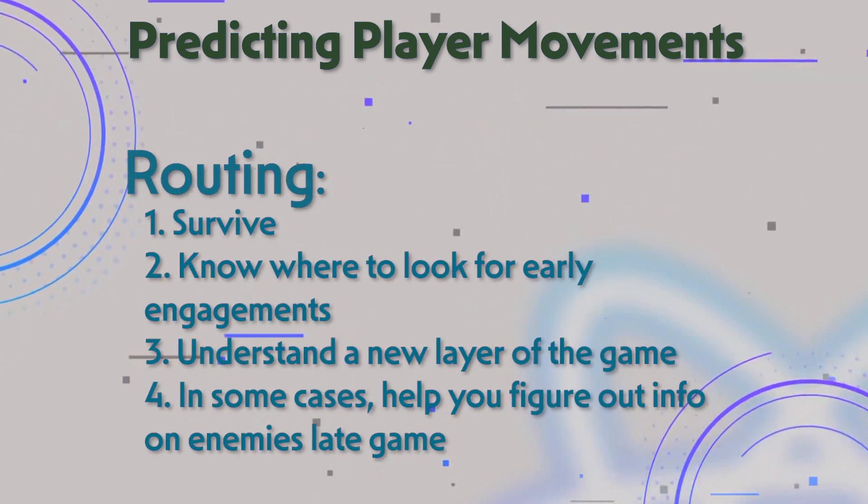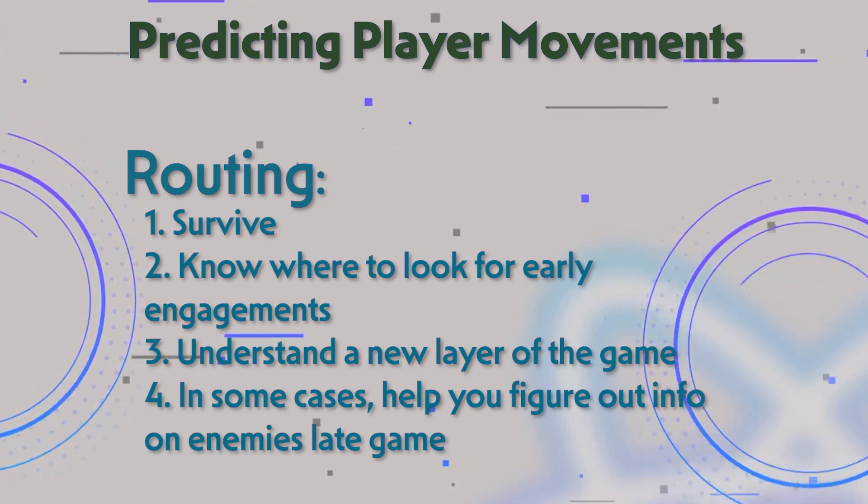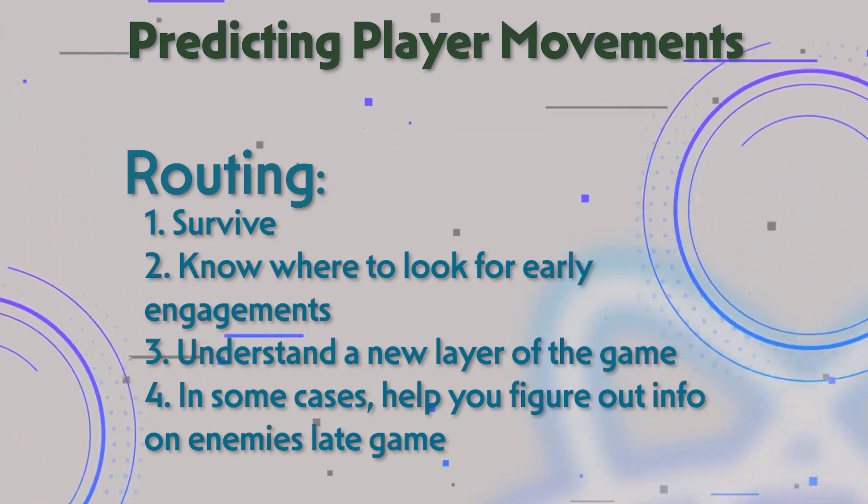There are only a few set paths towards a point of interest from spawn, and knowing common routing practices will help you survive, know where to look for early engagements, understand a new layer of the game, and in some cases help you figure out info on enemies late game.